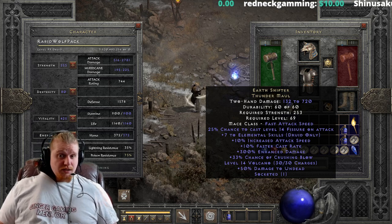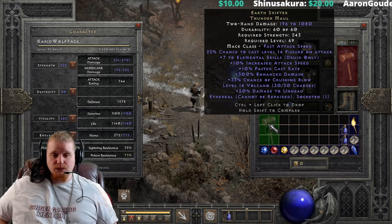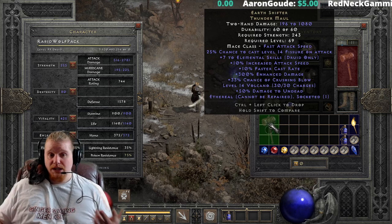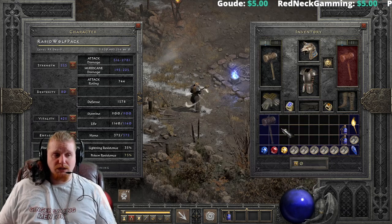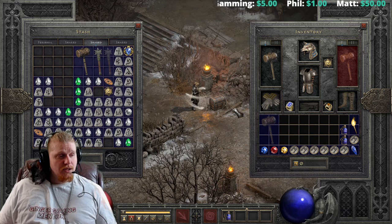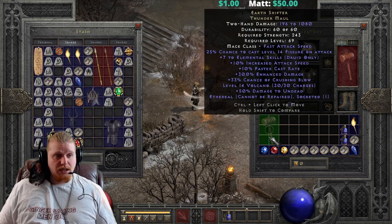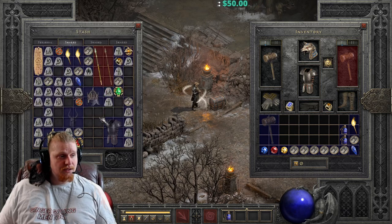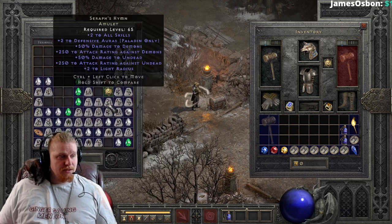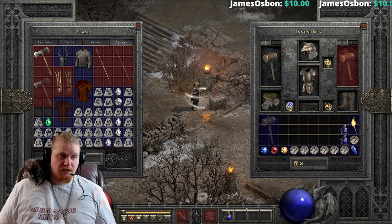For this particular item, especially if you were to put a Zod rune in an Ethereal version, I would recommend that you find a 300% roll. The Ethereal version has 196 to 1,080 damage, which is pretty massive. The Ethereal version also has the benefit of having the 243 strength requirement instead of 253, because all Ethereal items have 10 less on the requirements — they're also worth 50% less gold. To use this particular item, you would have to put a Zod rune in it. So if you wanted to use an Earthshifter Thundermaul, you're going to have to find or trade for a Zod rune.